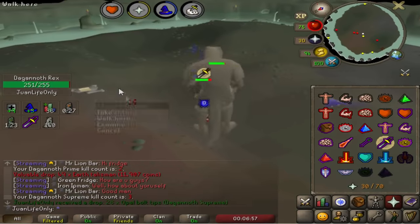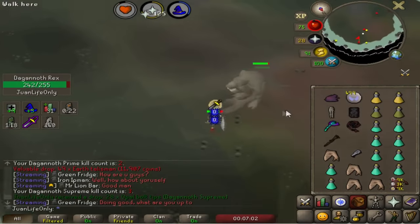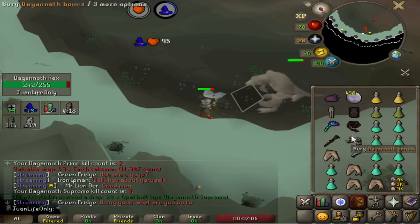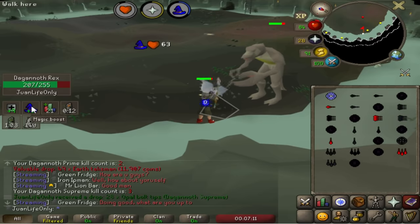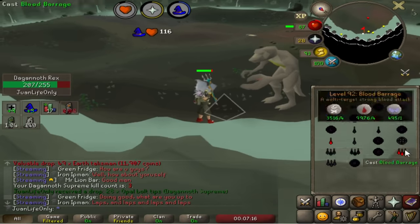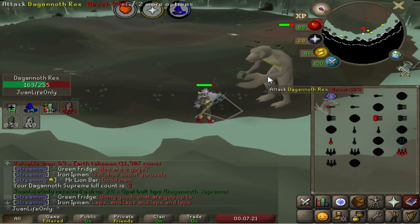The Imbued Heart is super nice here — not only am I getting extra damage for the Trident, I'm also able to cast Blood Barrage. I normally can't because of my low magic level, but with the boost I'm able to cast Blood Barrage about 80% of the time at this level. Super useful — I can kill Rex a bit faster since Blitz is pretty slow compared to Barrage, so being able to speed up the kill and keep up with the rotation is really handy.